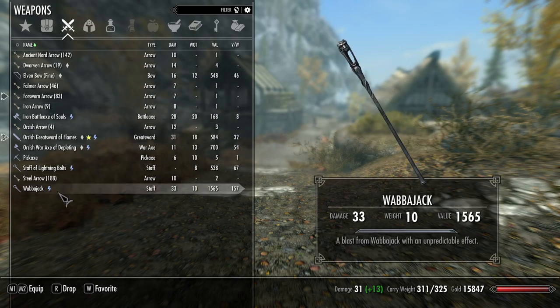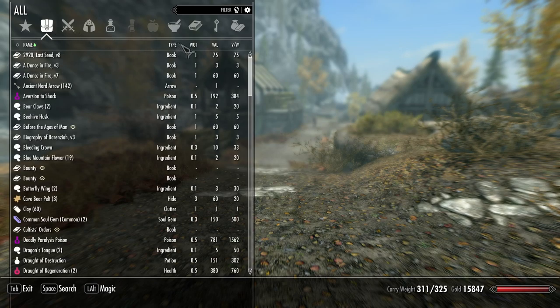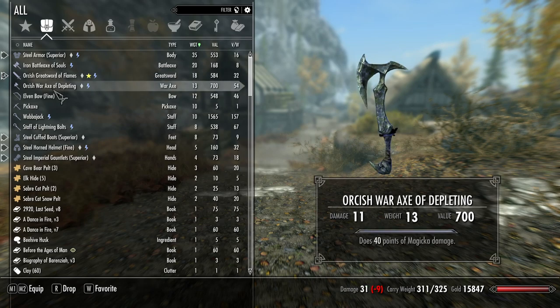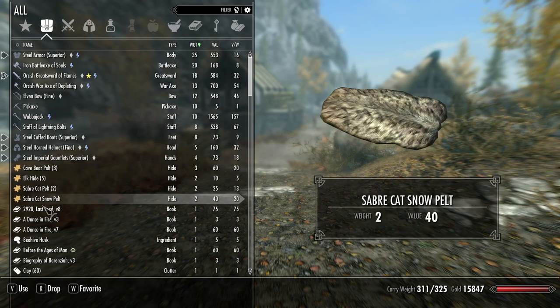I know that Lydia's carrying some stuff that we picked up off of those cultists that I would like to sell. Just carrying around a bunch of stuff. This Iron Battle Axe of Souls was given to me by this Fugitive Guy, and I'm carrying this thing around and it weighs 20, for crying out loud. And then I have this Orcish War Axe of Depleting — I don't even remember picking this up. I've also got the Wabajack, the Staff of Lightning Bolts, and all these pelts.